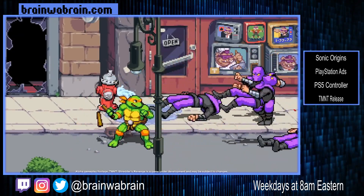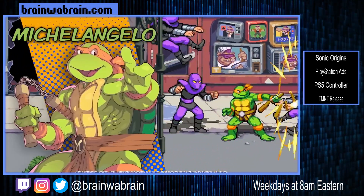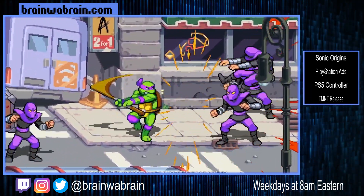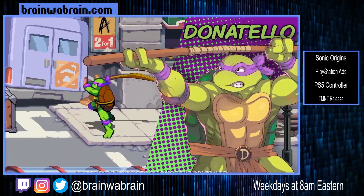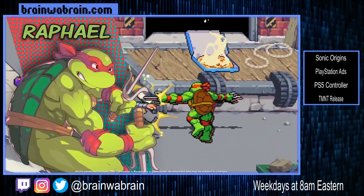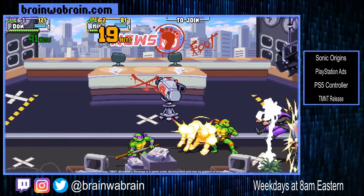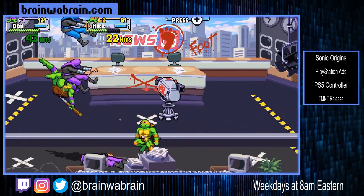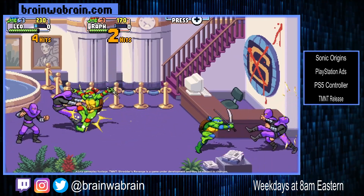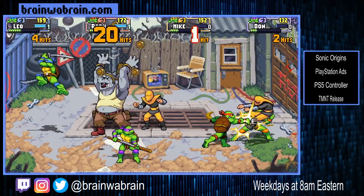It looks like Splinter and April are the only playable characters besides the Turtles. I would not be surprised if they add more as DLC later, since a new character could require new animations not only for the character but possibly for enemies as well, depending on what kind of attacks they have. But who knows — they could surprise us with another character before release.